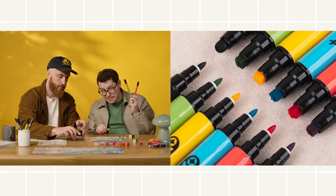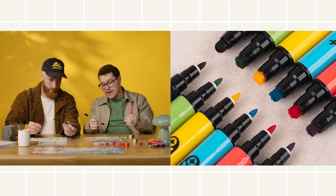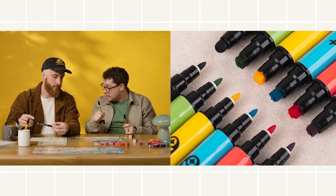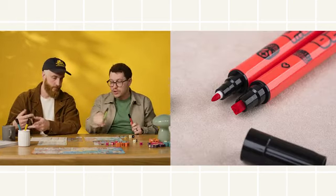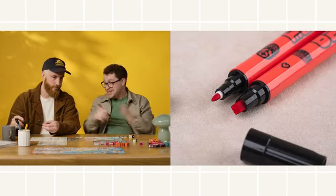My favorite part is the markers. They have a writing side and you can use any of the colors for that, but more importantly they have a stamping side, and the stamping side can be used to fill your cargo manifest. You don't have to worry about drawing shapes or being legible at all — this just lets me stamp the things in that I need to be able to show.